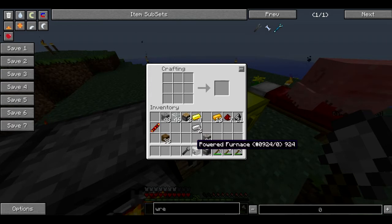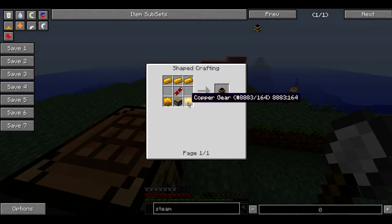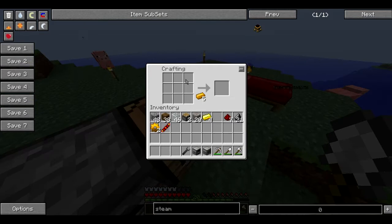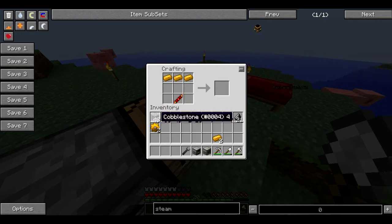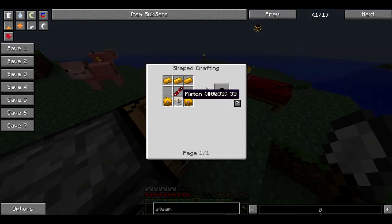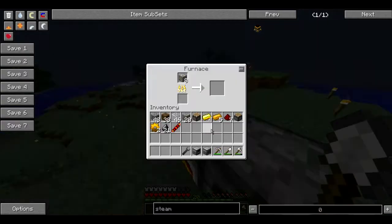Next thing we need are three steam engines. So how are these made? A copper gear, another redstone coil, and a piston. The copper gear is made using iron and copper. So it's three copper along the top, the reception coil there, and then these here, and then we need a piston right there. Nope, that's not how you do it. Oh I see — I've got a reception coil where I need a transmission coil. So we need a silver ingot for that. Alright, we only need one. So there we go.